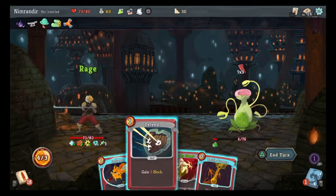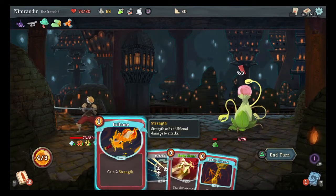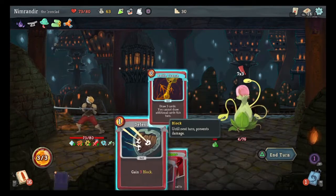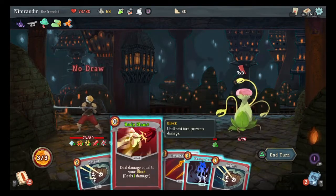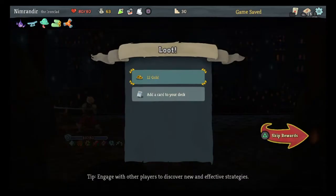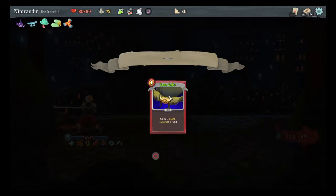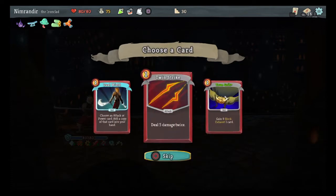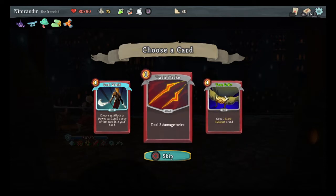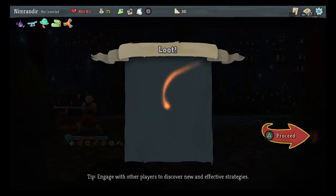I'm going to Rage and Inflame, Battle Trance. And I got him with a Twin Strike — I was like, am I going to draw an attack that's not my Body Slam? Another Twin Strike, another Twin Strike, or Dual Wield. As much as I like my Twin Strikes, I don't want to load up too much more. Eh, who cares — I'll take it.